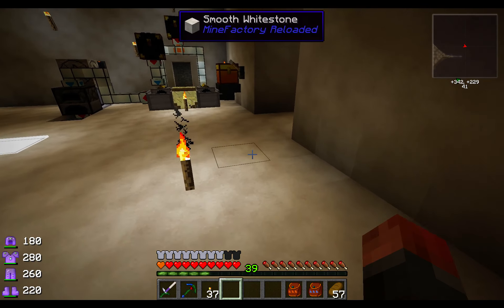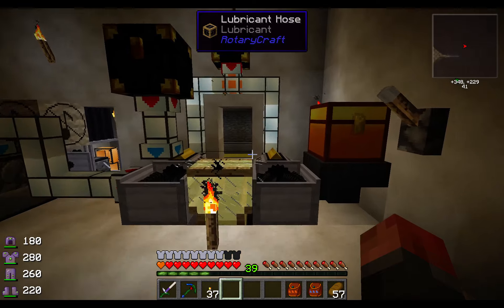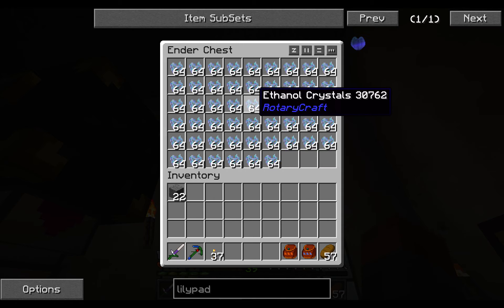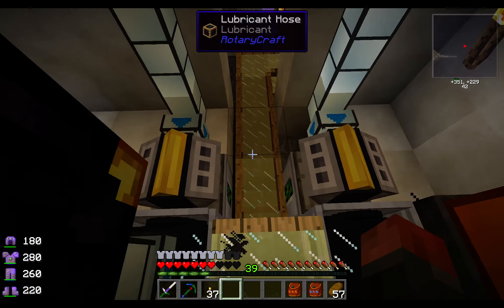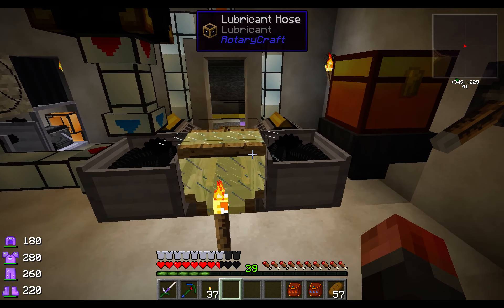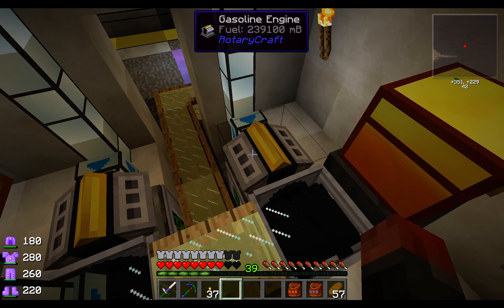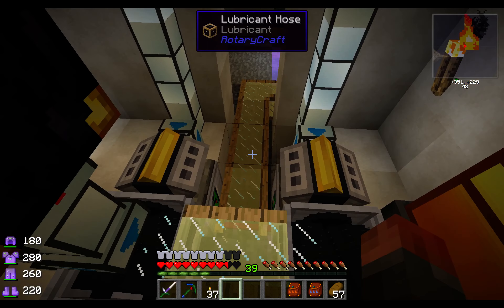Here's our Rotary Craft area. This is our ethanol crystal chest and it goes down into currently two gasoline engines. Don't stand on grinders — I'll just turn them off. So here's two gasoline engines; they're full, with a full stack behind them.